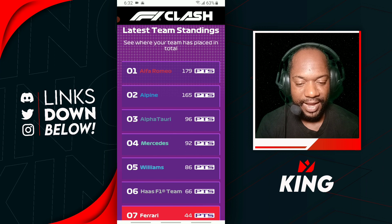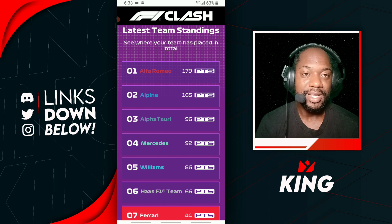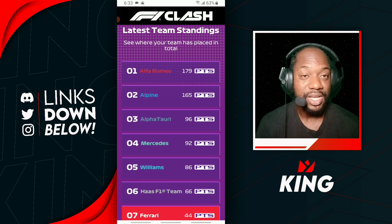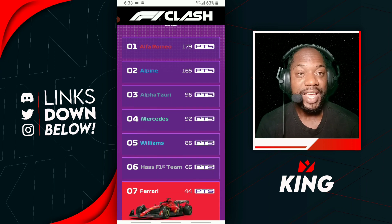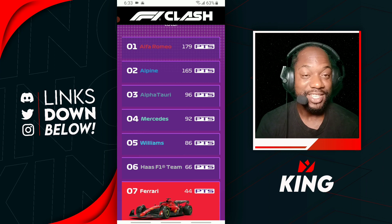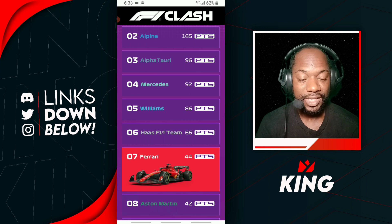For the latest scores, Alfa Romeo is still in the lead — congrats to Alfa Romeo team, you've taken the championship for the next event. Alpine is not gonna outscore them so they've definitely won. Alpine, well done on getting second place — nobody's gonna be beating your P2. And there's a strong battle between Alfa Tauri and Mercedes with just four points difference — if Mercedes beats Alfa Tauri in the next event, they could steal third place.